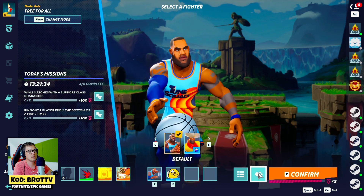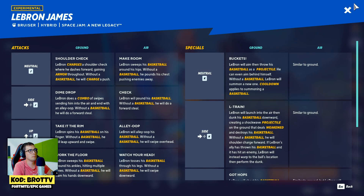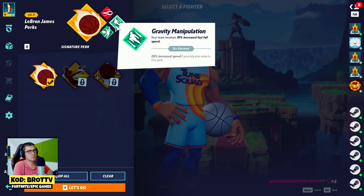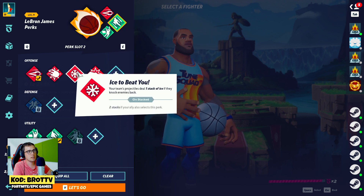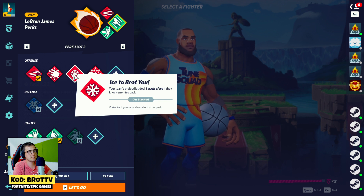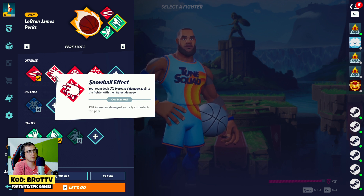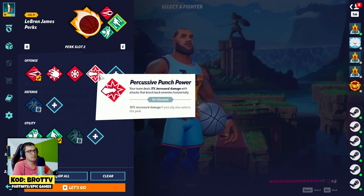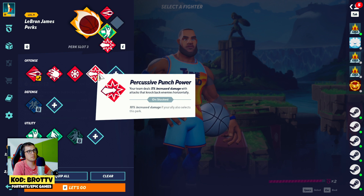I can set up these perks for my characters. It receives fall speed. Your team projectiles deal 1 stack of ice if they knock back enemies. Your team deals 7% increased damage against fighters with hideous damage. This increases the attack to knock back enemies horizontally.